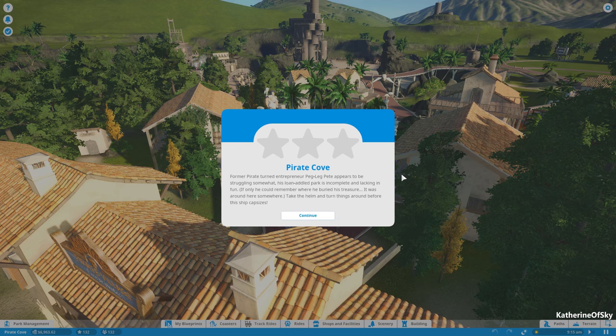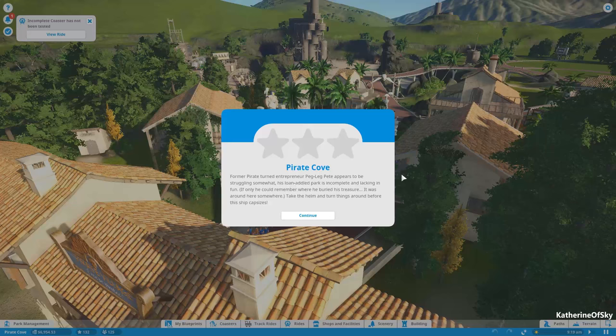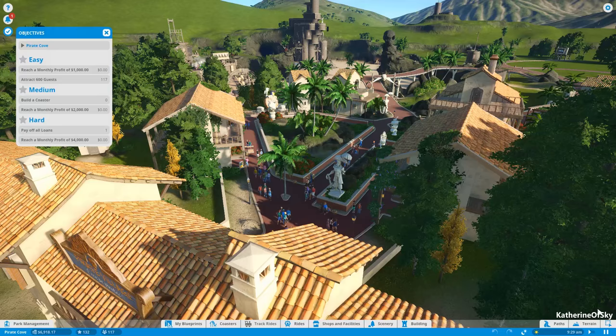Okay, here is our scenario: Pirate Cove. Former pirate turned entrepreneur Pegleg Pete appears to be struggling somewhat. His lone, addled park is incomplete and lacking in fun. If only he could remember where he buried his treasure — it was around here somewhere. Take the helm and turn things around before this ship capsizes.